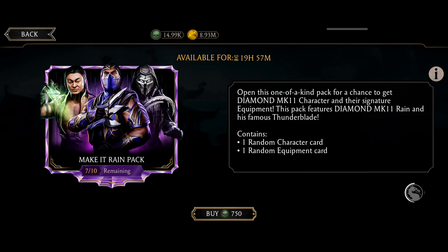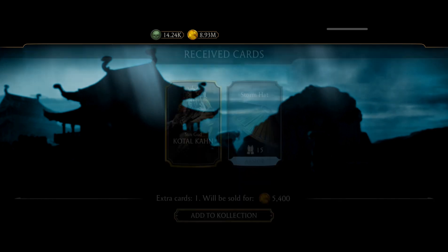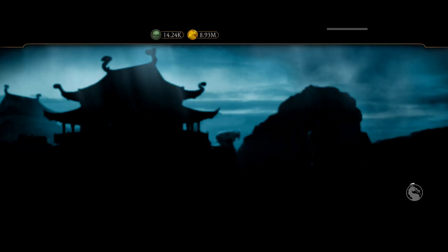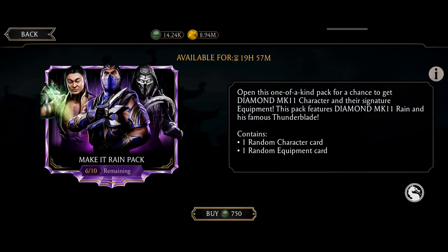I think guys you will get at least a single diamond character — I can feel it from these three. But I don't know, will anyone risk that much? Look at this — I got Sun God. That's why I'm telling you, I've got four garbage gold characters and I've already wasted 3000 souls on gold characters.